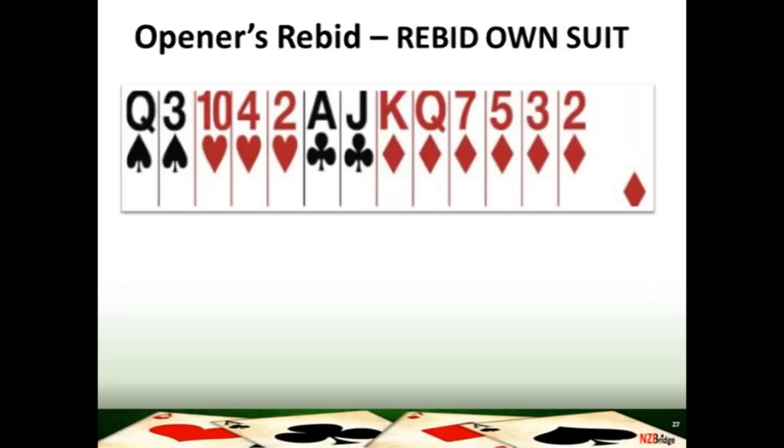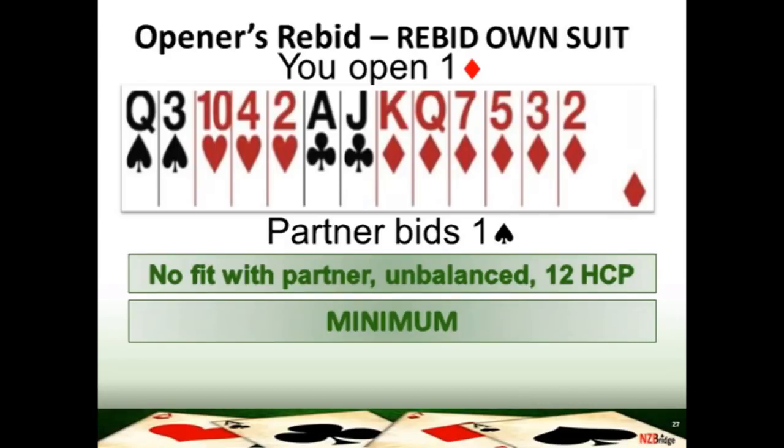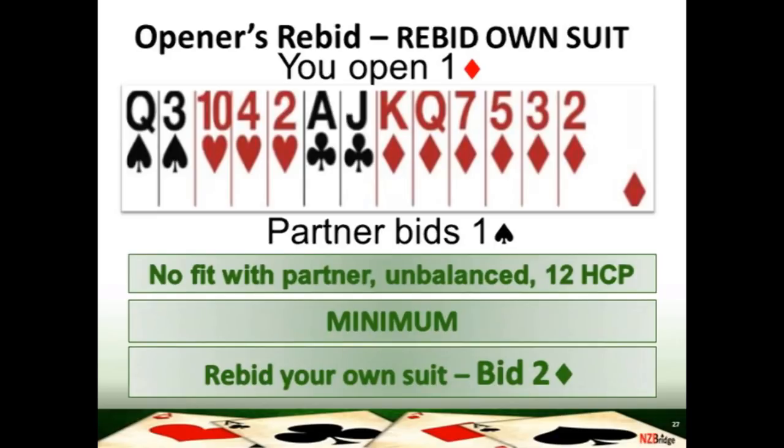Let's have a look at you rebidding your opening suit in action. On this hand, you've got a minimum opening hand of 12 high card points and you've opened the bidding one diamond. Your partner replies one spade. Even though you have a minimum hand, remember your partner has changed the suit — they've promised you six plus points, they might have game points. By changing the suit it's a forcing bid; you cannot pass and you must rebid. Your rebid here simply shows your partner that you've got a long diamond suit — you can't support their spades. So rebid your own suit: two diamonds, saying you've got more than four diamonds and a minimum hand of 12 to 15 points.